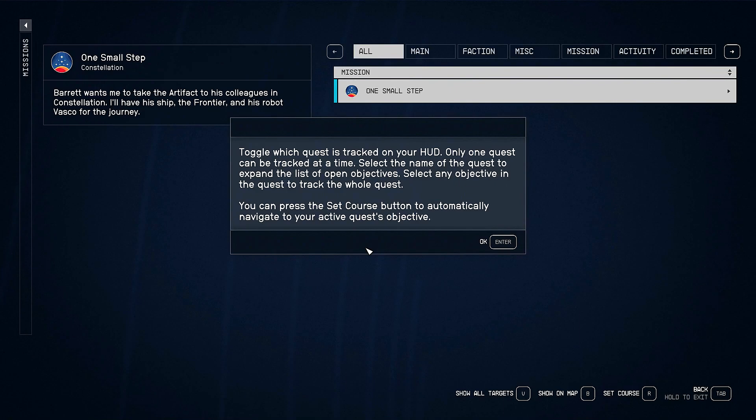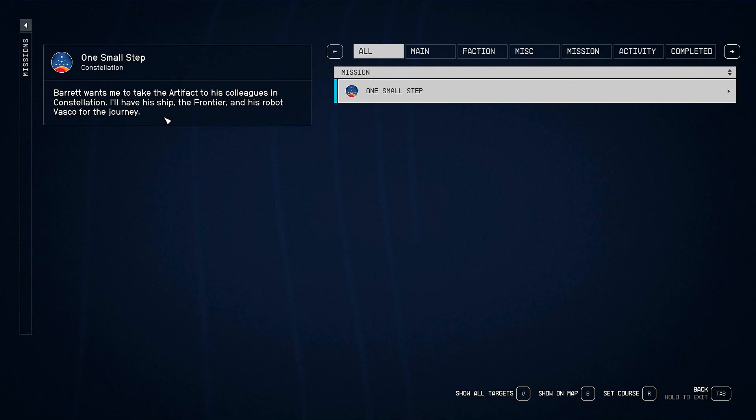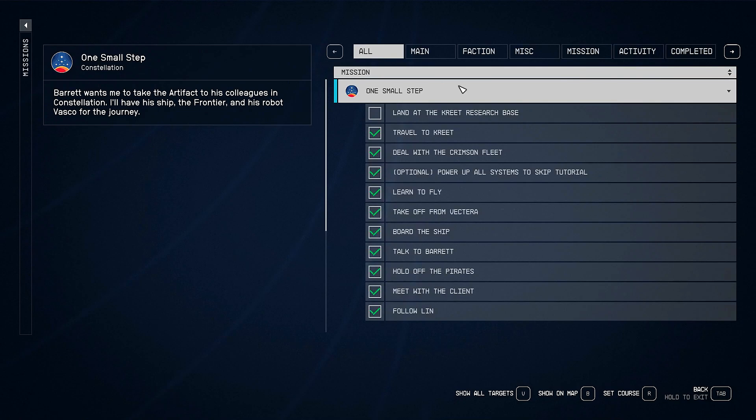The reason we're going to land here is because of this mission we're on. First, we'll read this little tutorial. It says: toggle which quest is tracked on your HUD — only one quest can be tracked at a time. Select the name of the quest to expand the list of open objectives. Select any objective to track the whole quest. You can press the set course button to automatically navigate to your active quests. One small step: Barrett wants me to take the artifact to his colleagues in Constellation. I'll have his ship, the Frontier, and his robot Vasco for the journey.